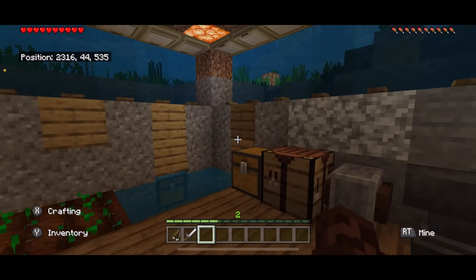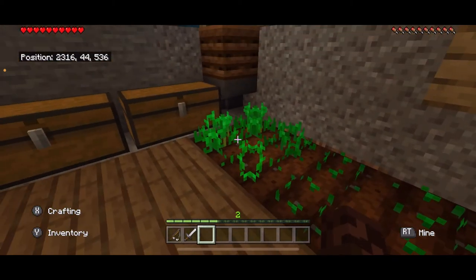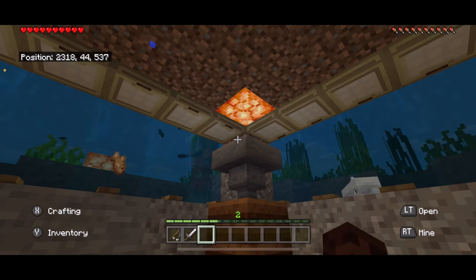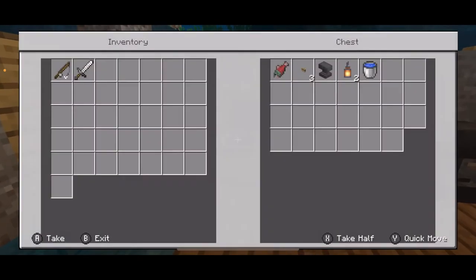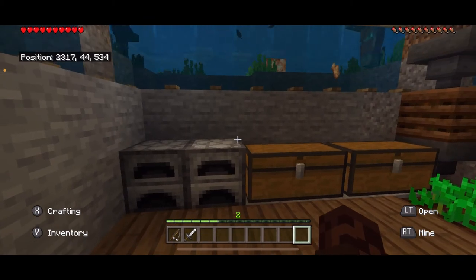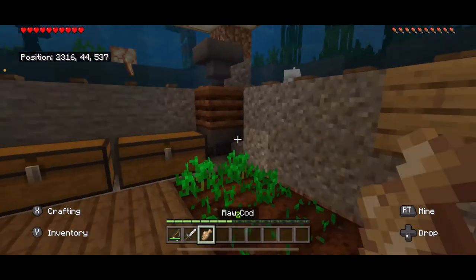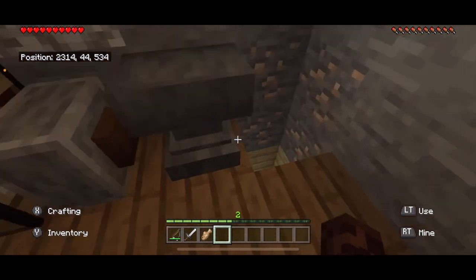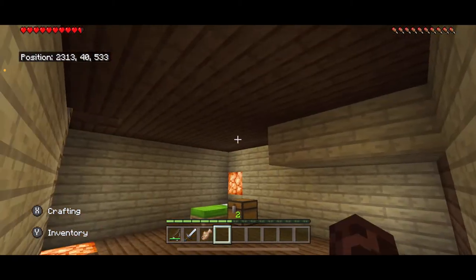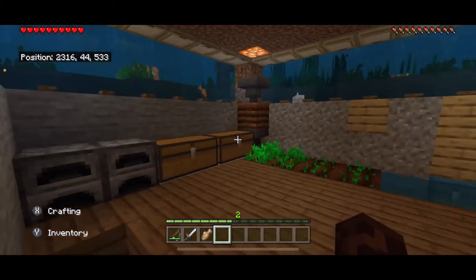It looks like our survival underwater base is ready. I'm just going to show you guys a couple things. I added a crop farm down here so I can have plants and food. I also added this to make bone meal if I want to make the crops grow more, and I can get that easily by growing kelp. I have a couple chests, all the workstations I need, a couple furnaces because I'm going to be fishing — and you can fish down here. One suggestion: you definitely want a quick escape route. Down here I have my bed, another chest, and a ladder back up to the top.